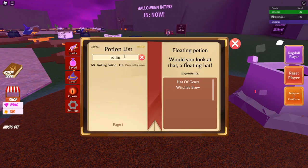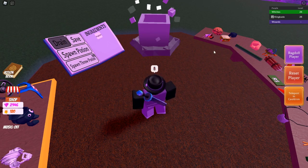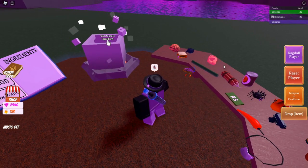Now all we need is the rolling potion - but apparently the one I made isn't what he wants. Let's go ahead and try it again. Maybe we can't just load it in like that, so let's try a different approach.